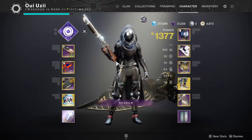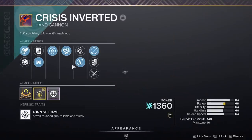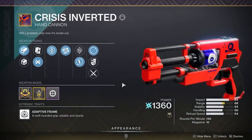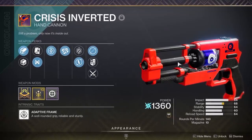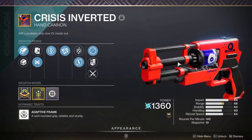Hey, what's going on guys? WALA here. In today's video I'm really excited because we have an Amalon 140 RPM hand cannon that actually has very good stats, although not as much range as something like the Palindrome — it's only maybe half a meter off, max maybe one meter. This thing's really good looking, and it's actually an Amalon, which is my favorite hand cannon archetype since Destiny 1.